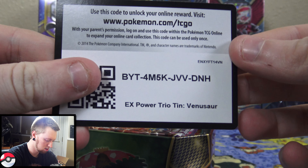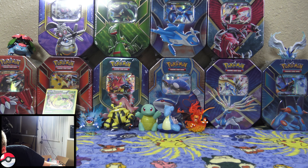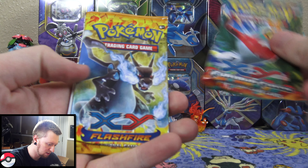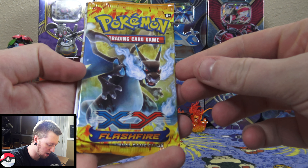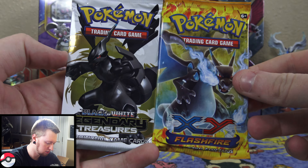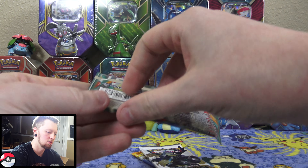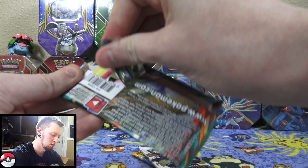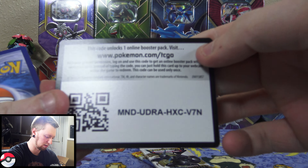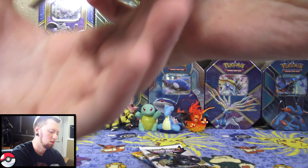In addition to those, we have Bergmite, Foongus, Mankey, Shellos, Deino, Monferno, Anorith, Nidorino, a reverse holo Klang, and the rare is a regular rare Primeape. Not the best pulls on this first tin here, but we have one more pack — hopefully we can make up for the bad pulls.